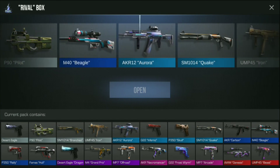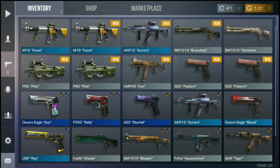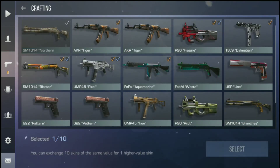Come on — AKR One Two Aurora, come on, this is a rare gun! As you saw in the video we didn't get any rare skin, but we are recycling 10 common skins to get a cool rare one. Now let's recycle these and see what we are getting. We are selecting 10 skins.